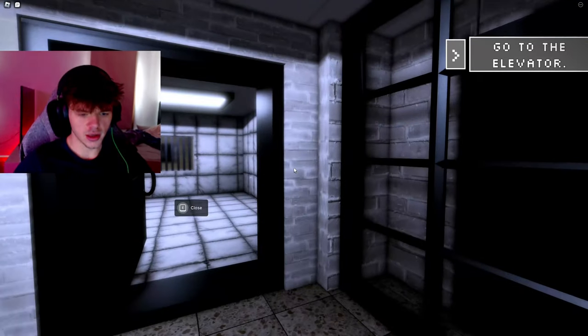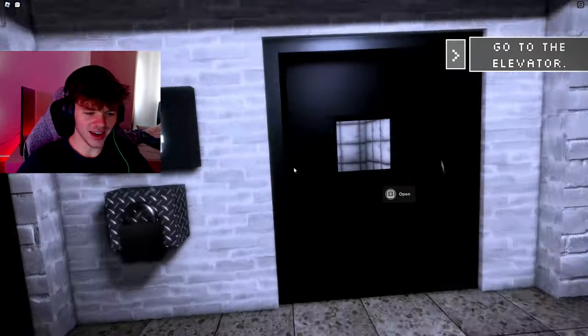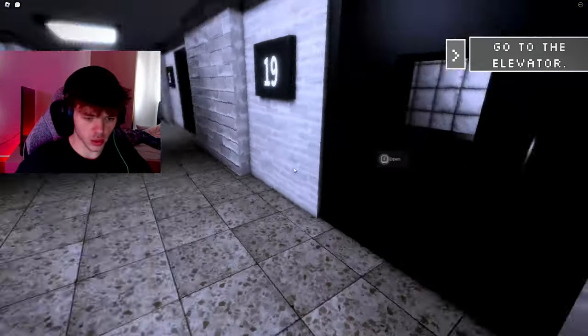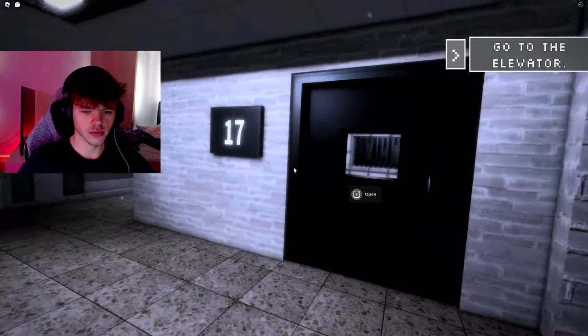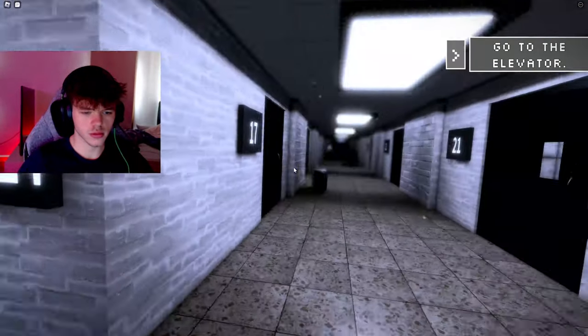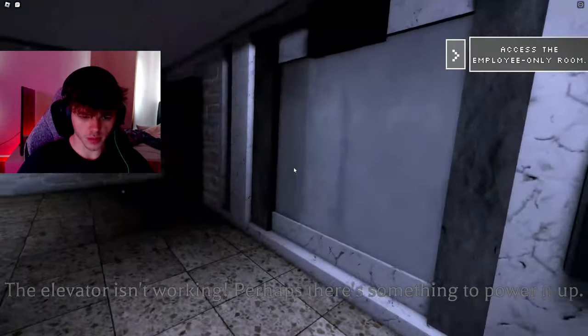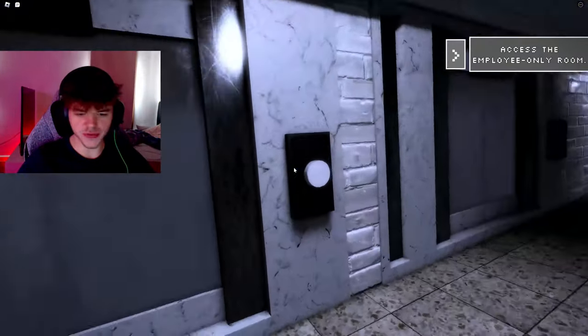But that's okay. This is the newest level of The Intruder! It's telling us to go to the elevator right now. We're in like an insane asylum. The elevator isn't working — perhaps there's something to power it up. I have a feeling this one is a little bit different than the other one.